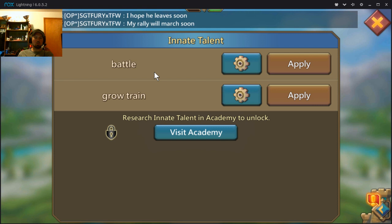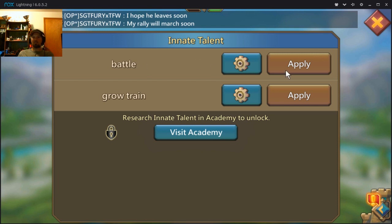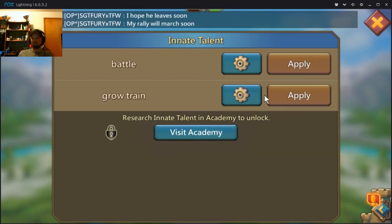Quick Swap still requires you to use a talent reset, but anytime I want to switch — if I want to go into war, I just hit apply, confirm the talent reset, and it takes me to my saved battle talents. When I want economy talents, same thing: hit apply, use a talent reset, and I'm in my economy talents. Quick Swap is a nice thing to research to save a little time, but it does not save you talent resets. I only have two talent sets: a battle set and a grow-and-train set for training troops, research speed, and all the other good stuff.